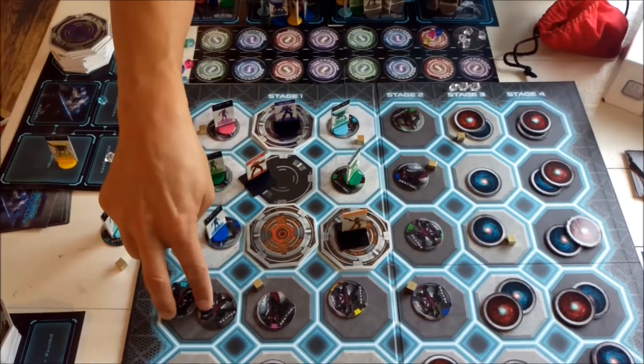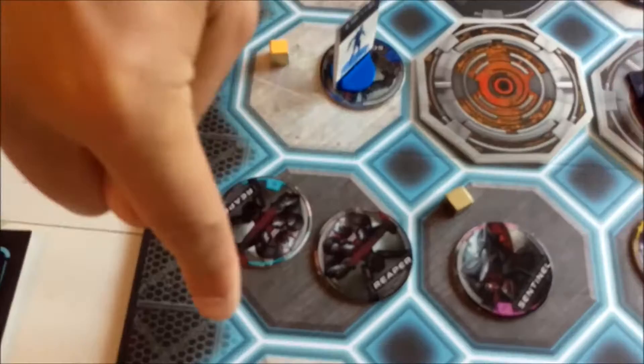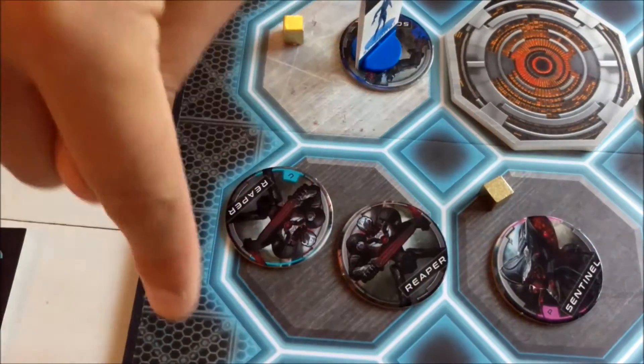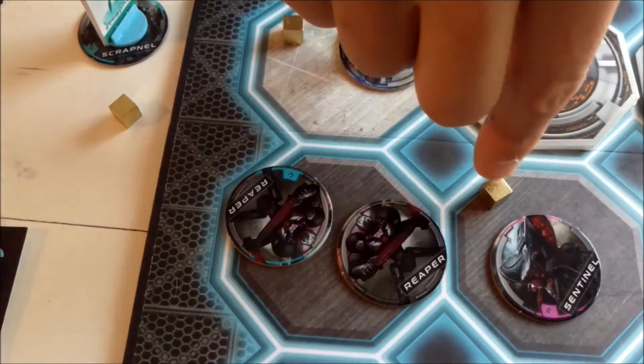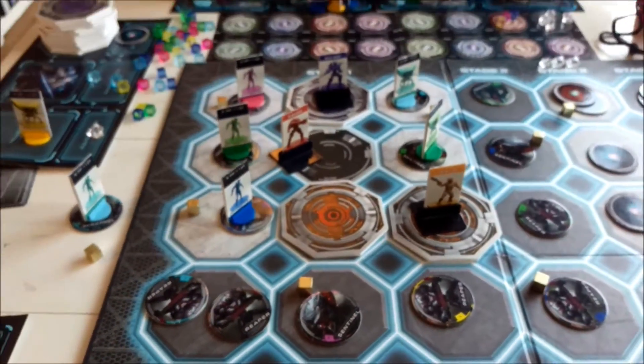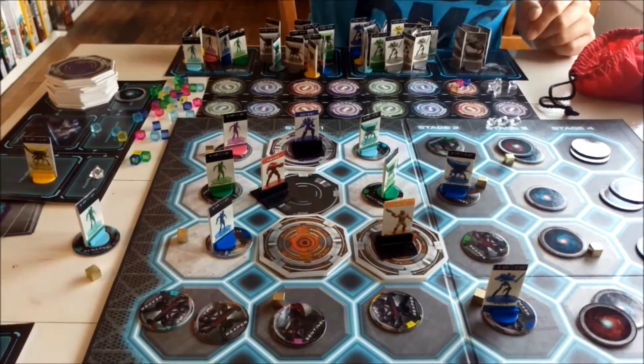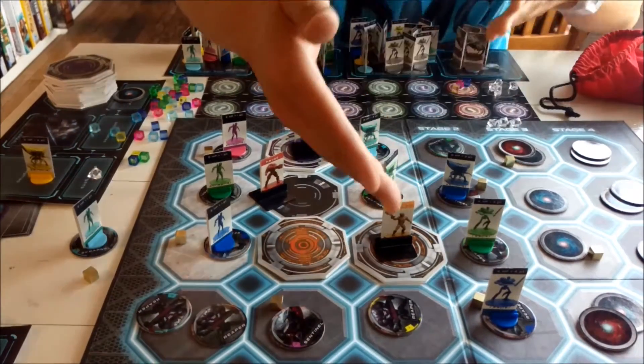If there are two enemies on a stage zone, you need to kill both of them to take over that zone — you can't kill one and wait for another turn. You have to have enough power to take them both out. Once you unveil the stage, you fill it up: Blue Sentinel here, Blue Reaper there, Green Reaper there, and so on.